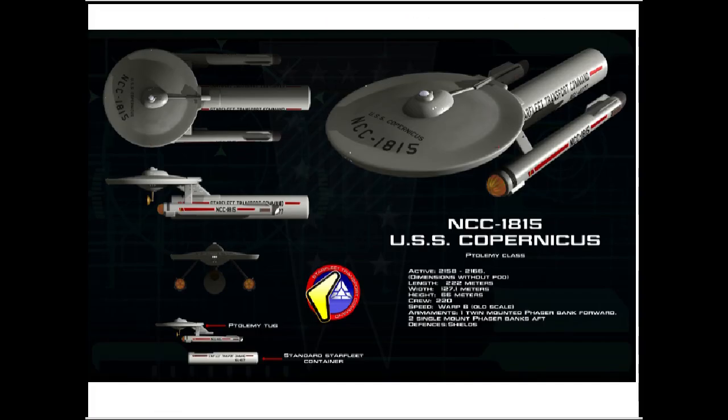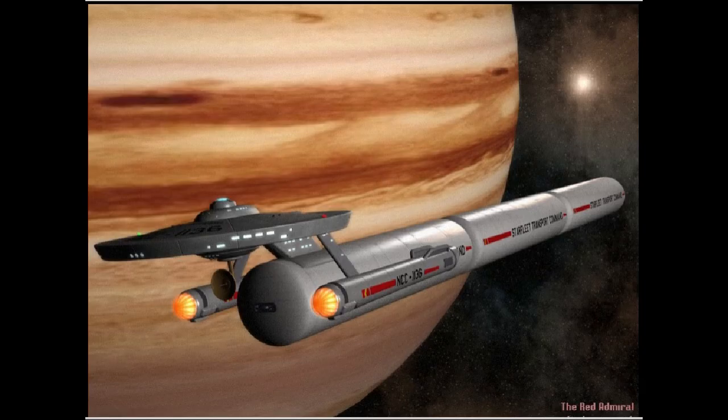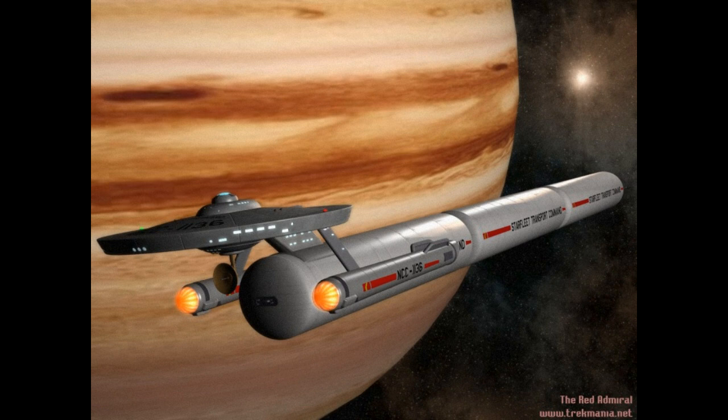And last, we have a tug. The tug would have a saucer section the size of a light cruiser, but the warp nacelle is the size of a dreadnought. The reason being it needs to generate a large enough warp field to pull several cargo pods. When it comes to multiple tug pods, the more pods you have, the weaker the warp bubble would be and the slower the tug would be.